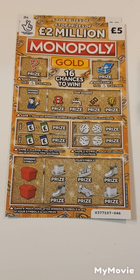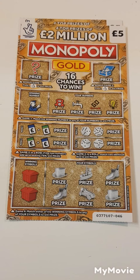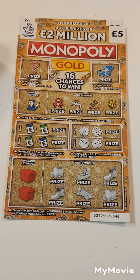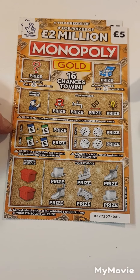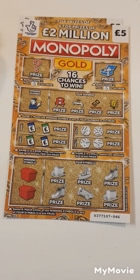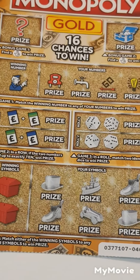Hi there guys, Mr A Scratch here. So we have two of the Monopoly Gold Scratch cards. We have to find the fingers in the bonus up there, match the winning number, add up to ten, match two dice, or match the winning symbols. Let's see if we can find a winner.